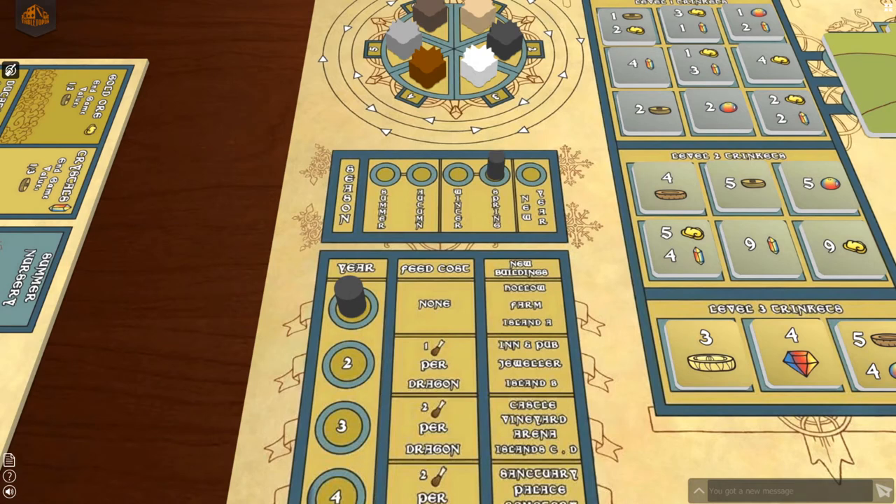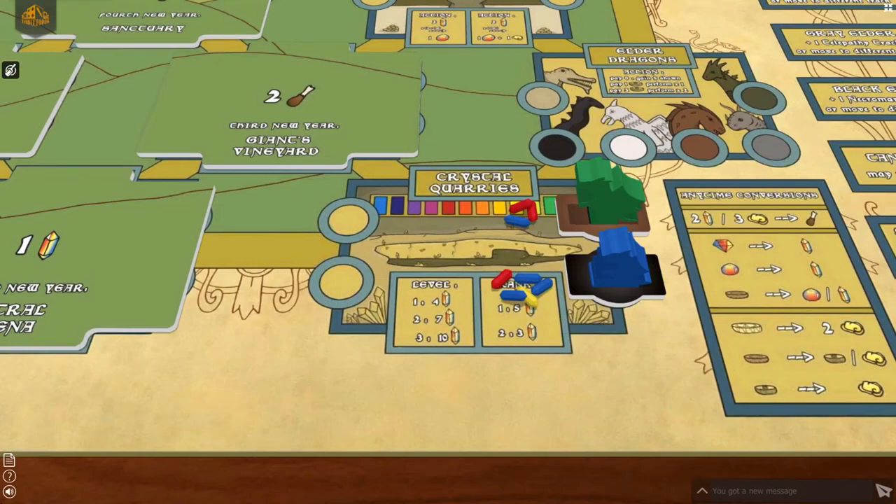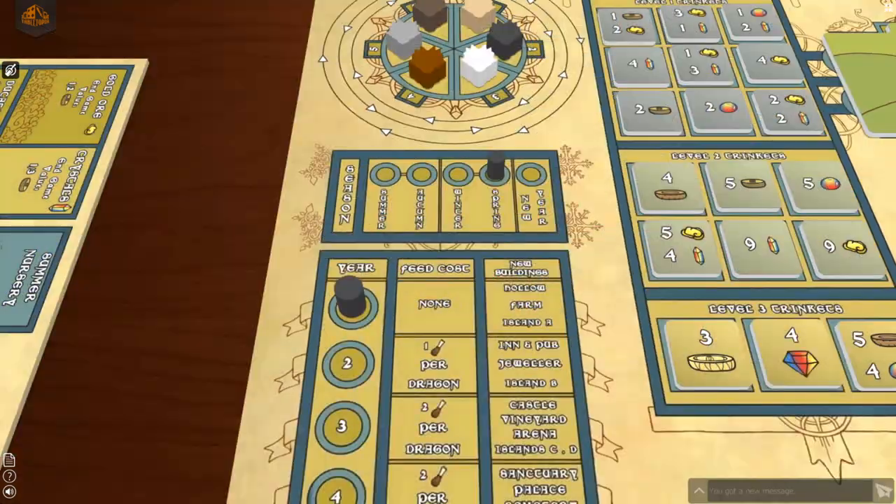The spring is very similar to autumn, with the addition of the rank spaces where players collect bonuses based solely on the color of the dragon being placed. After collecting any resources and resolving any combat in the spring season, move the season track marker to the new year phase.